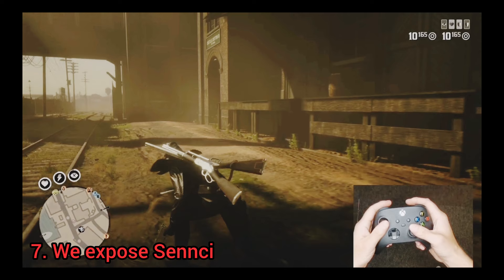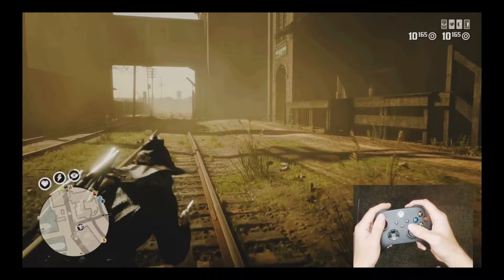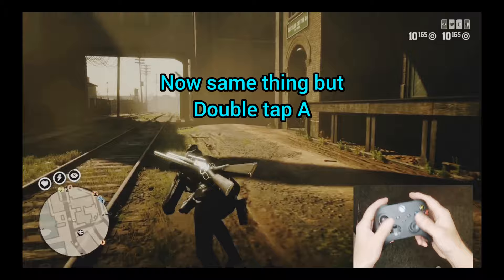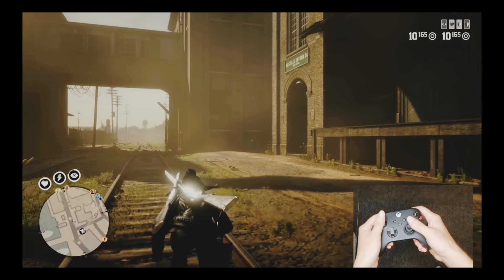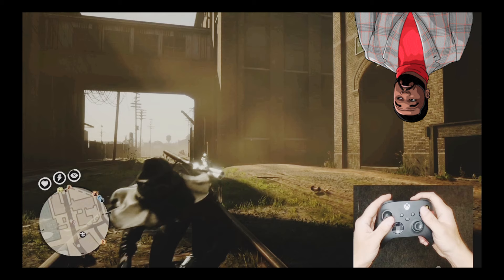Now everyone should be aware of the trick where you lead your opponent towards you and make out you're running in the opposite direction, then you spin and shoot them in the face. What we're going to do here is very similar, but the difference is double tapping really fast on the A button. As you can see the movement is completely different — the animation is doing something different than what you've seen before.